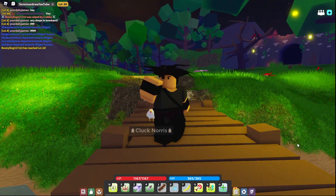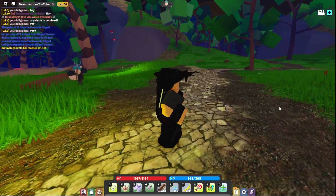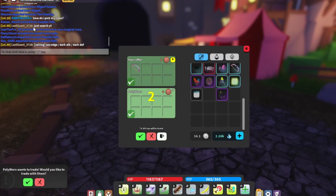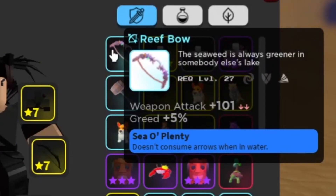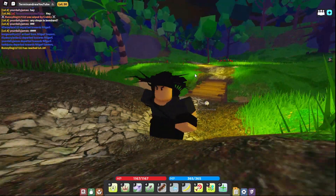Ayo Terminators, Terminandger here with yo boy Clucknorth. So today we had an unusual encounter with someone. Polyworks sent me a trade today and he showed me a bow that I didn't recognize and he asked me to offer on it. It has green and it's really cool looking honestly. He told me to offer on it and I was yanking his leg and said 500 silver.